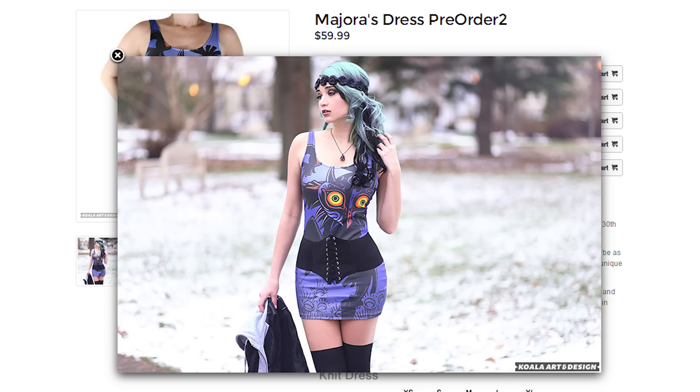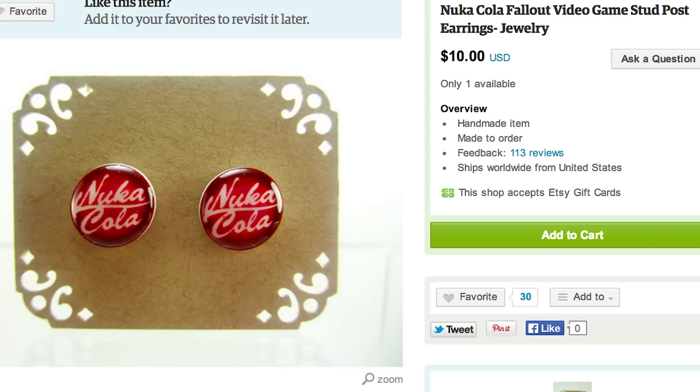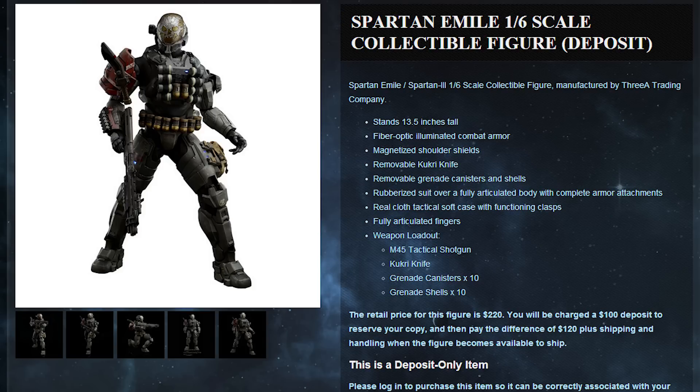Or make it simple with a Majora's Mask dress, video game arm warmers, and Nuka Cola earrings. To really impress, give someone a 3D printed Gato from Chrono Trigger and this incredible Halo Spartan figure with fiber optic illuminated armor.